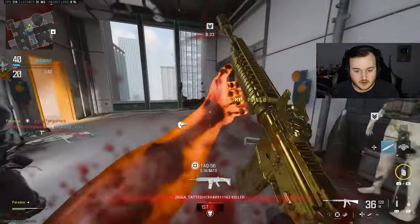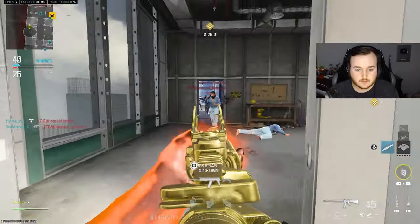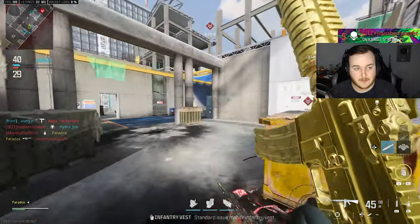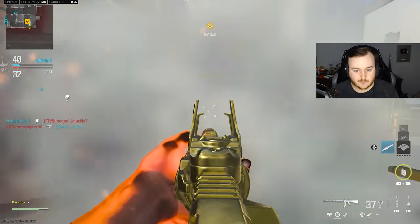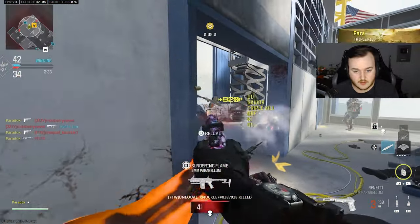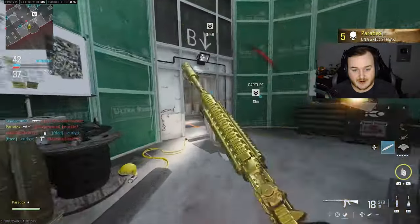We can get another cluster mine, another advance UAV — maybe if Cheech doesn't kill me. I got stuck by a Semtex there. There we go. I didn't even see him at first. I'm dead — teammate, teammate, teammate, teammate. Oh my God, how did I get out of that? Perfect, let's keep going.